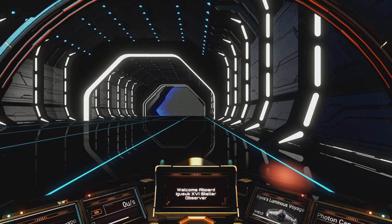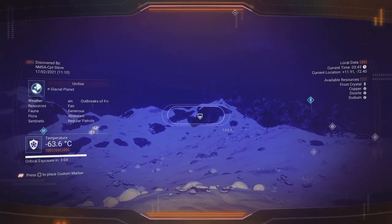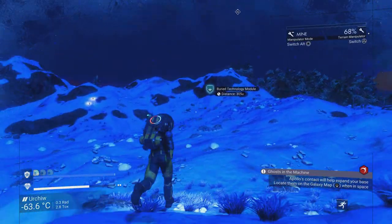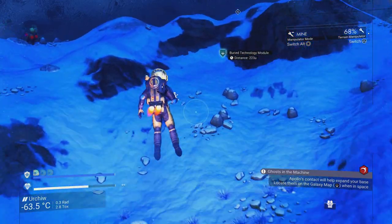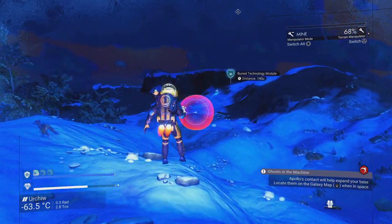Pretty much any planet — if you scan with your Analysis Visor you should find buried technology. If you highlight it, it makes it a lot easier to track and find where the buried technology is. Let's fly on over and dig this stuff up using a terrain manipulator.